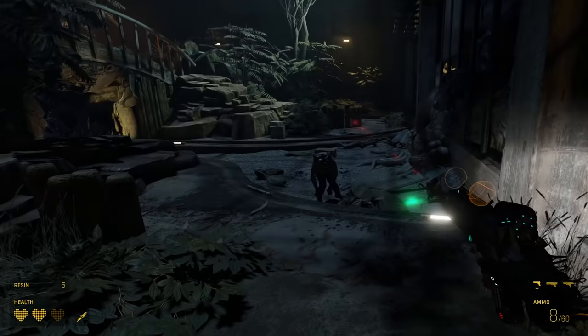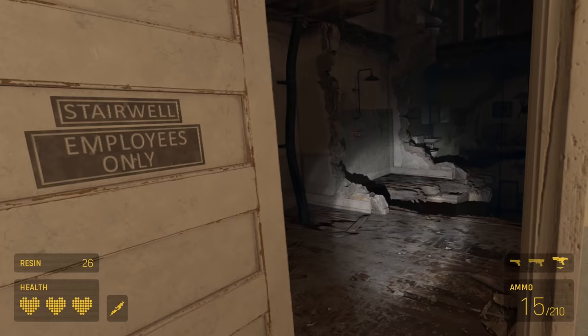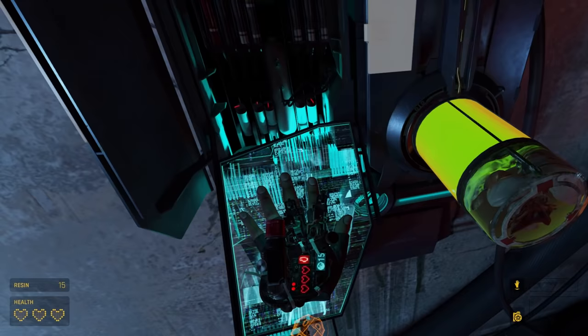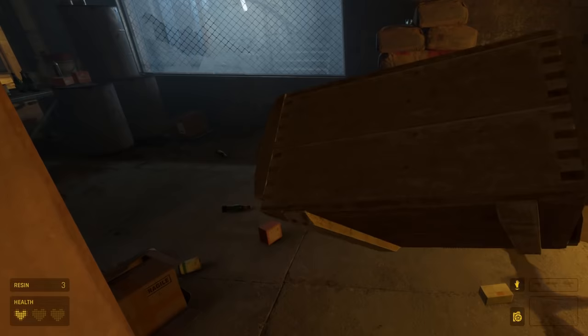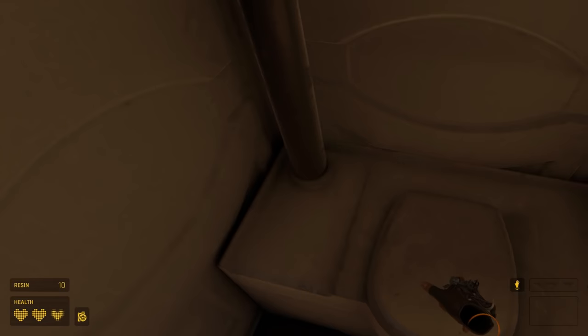Detail is one of the things that Valve does best. Environments look amazing — you can see the hairs on the legs of the bloodthirsty turducken-sized headcrabs as they leap at your face trying to eat your brain, although counting hairs is hardly the first of your concerns at a moment like that. And look at this gross healing station. It's all remarkable, and so is the actual way you interact with everything. The vast majority of stuff that isn't nailed down can be picked up and tossed around, and even better, your hands collide with everything realistically instead of passing through. This makes a huge difference in establishing a feeling of presence in this world.